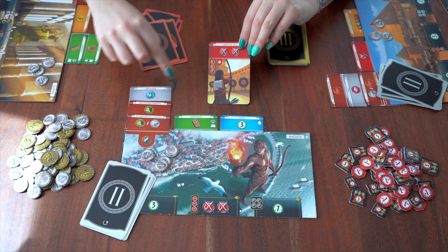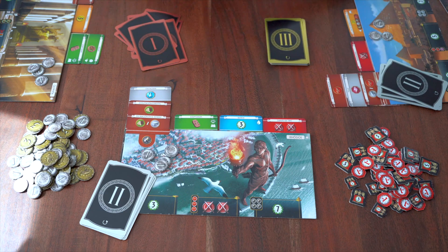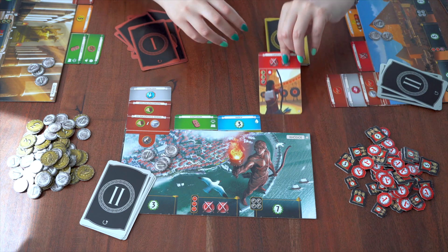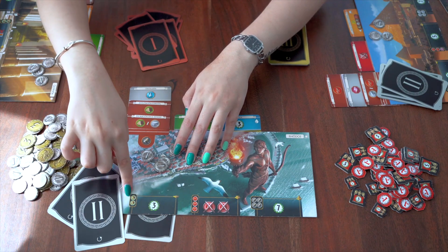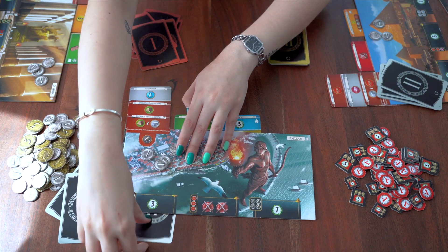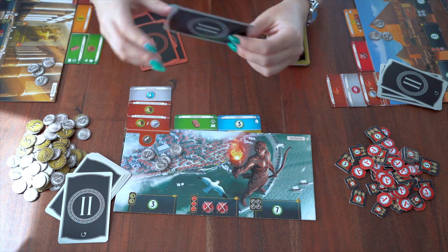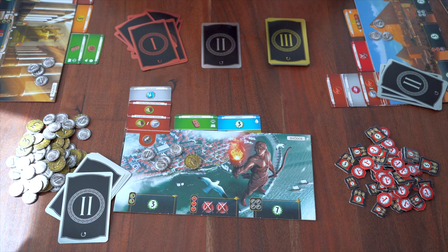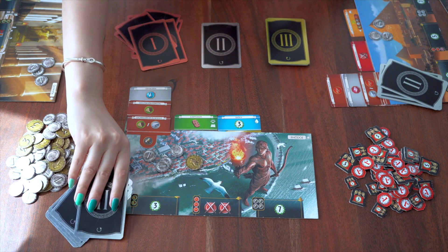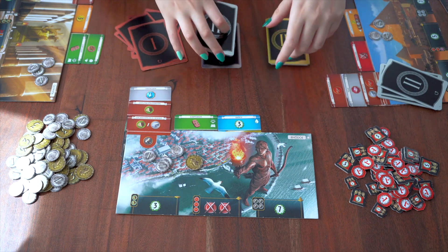Pay the cost of each card, or play it for free, and position it in their respective city. Play the card face down to develop the wonder and position it on their player board, paying the cost noted to activate the ability described. Or, sell the card for three more coins without showing it to anyone and leaving it in the discard pool. Finally, the hand is passed around until everyone has played six turns, and the remaining cards are placed in the discard pool.